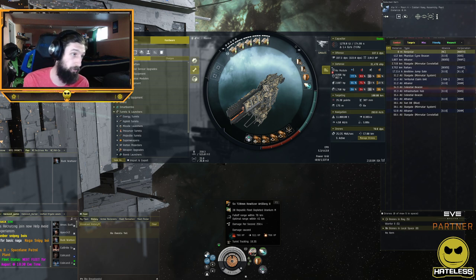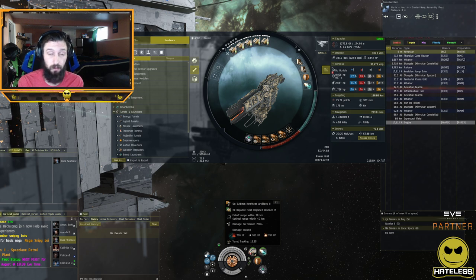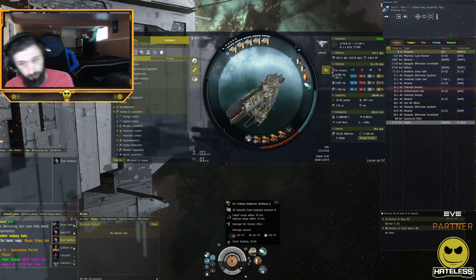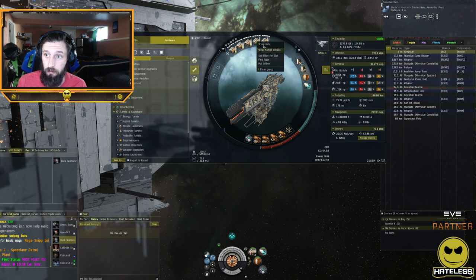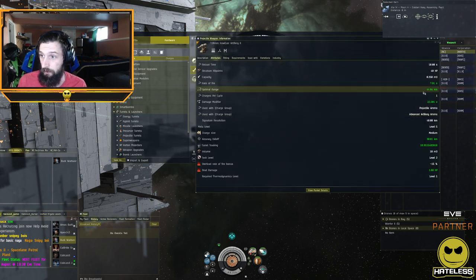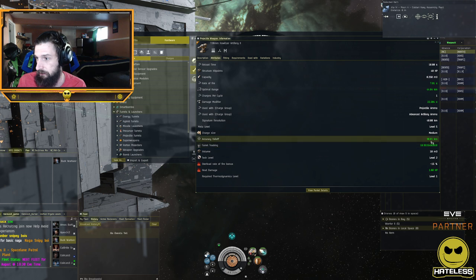At optimal range and below, you do full damage. If you're shooting a stationary target at zero range, you do full damage, assuming they're relatively stationary to you. Falloff is where it gets misleading: the falloff range displayed in the tooltip says 76 kilometers, but our actual falloff is about 30 kilometers — you subtract the optimal (45) from that number (76) to get 31. So our falloff range is 30 kilometers, and opening Show Info confirms optimal 44.1 and falloff 30.01.